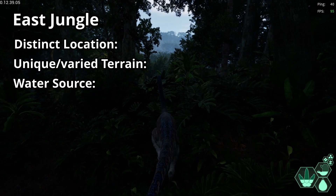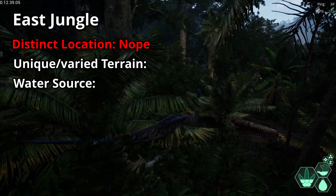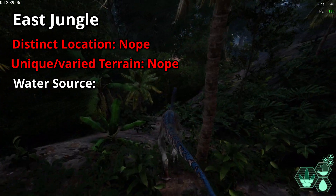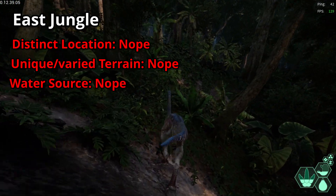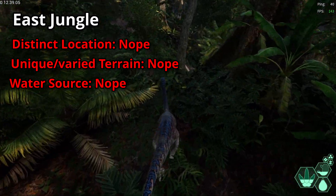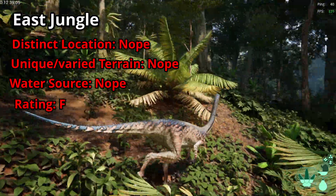East Jungle: distinct location — nope. The only defining features are the aviary and ocean nearby; otherwise it's just jungle. Unique or varied terrain — nope, it's just jungle with no variation. It's just one slope of just jungle. Water source — also a nope. The closest sources of water are the central river and east plains, both a good distance away — they necessitate a proper migration just to get a drink. You can't live in this zone; you have to leave to get water. So it's getting an F.